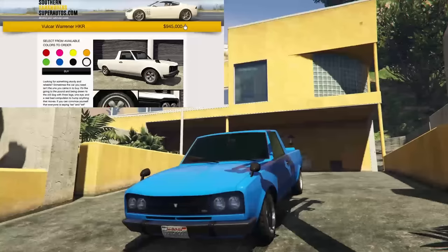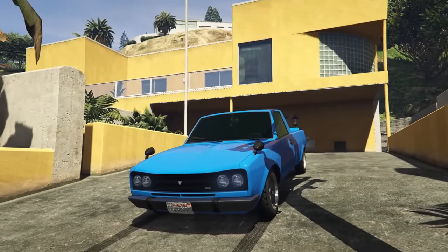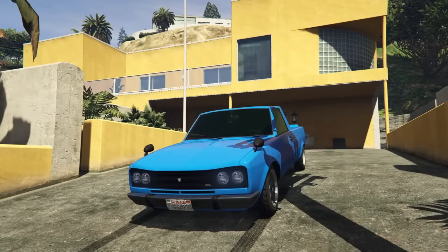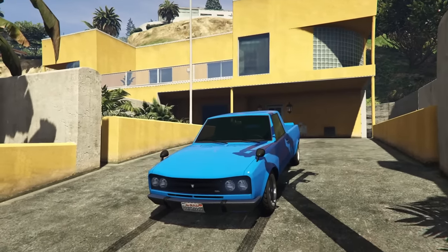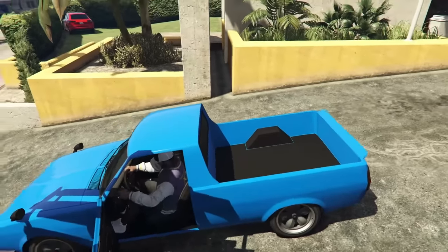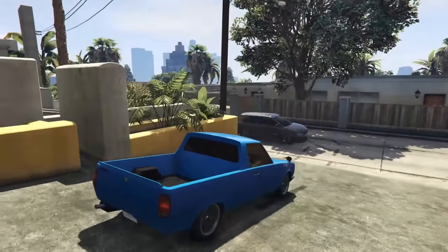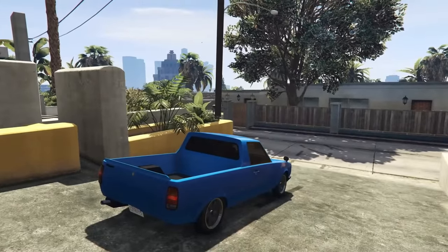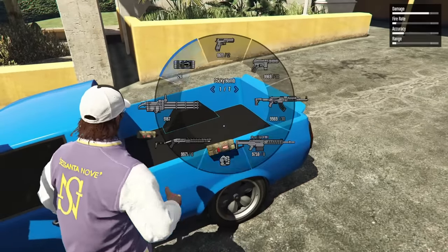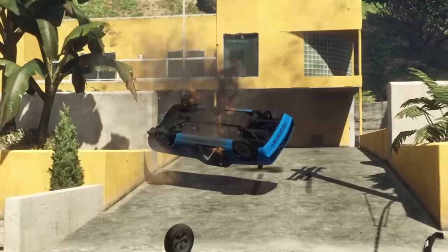At number 6 we have the Volcar Warriner HKR from the Tuners DLC, coming in at $1.3 million without the trade price and about $900K to $1 million with the trade price. The Volcar Warriner HKR is terrible. Fully upgraded and maxed out, this thing can barely climb a hill — it is so unbelievably slow. It does have very good customization, but driving it is just uninspiring and not fun at all. The handling isn't even that good, and the top speed is pretty weak. I would definitely recommend skipping the Warriner HKR in GTA Online.